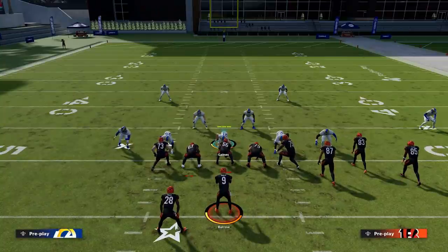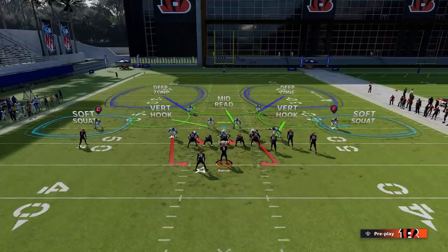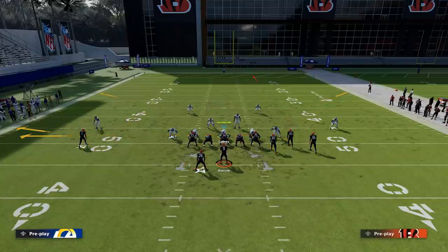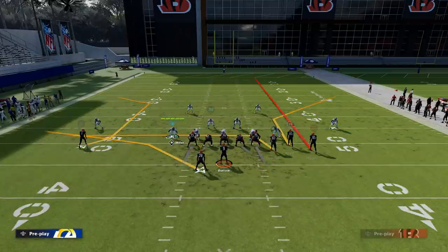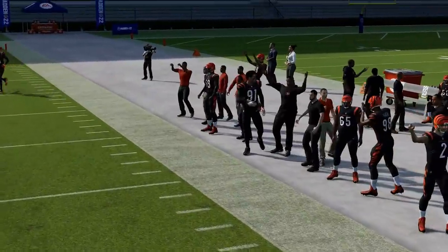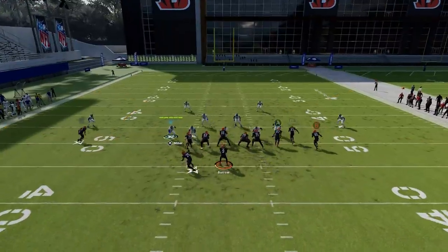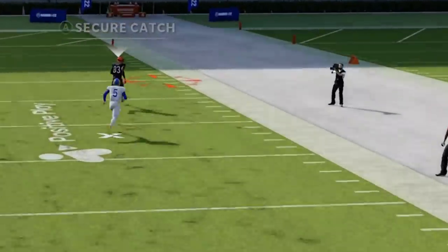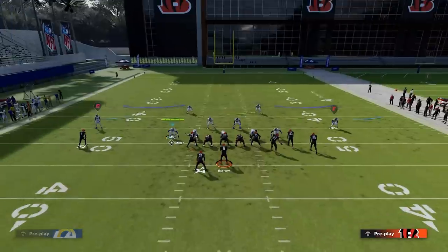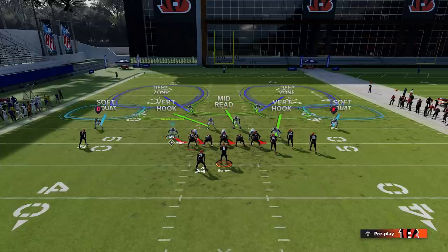The soft squat does something none of the other coverages do: it covers like man coverage when there's no route concept working against it. Without the flat route present, it will draw back and fully man-match — for example, completely following the RB route. The cloud flat, by contrast, won't match — it just drops back and won't follow. Overall, the best Cover Two zone option is the soft squat, because that man-matching ability isn't found in any cloud flat or other flat coverage.